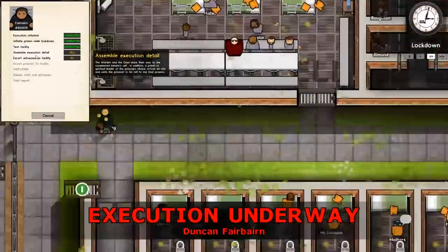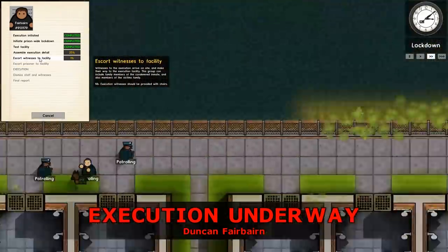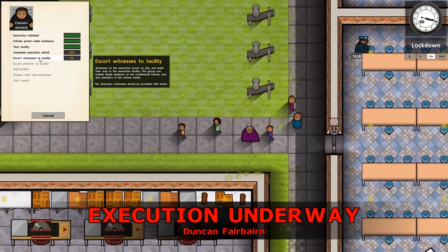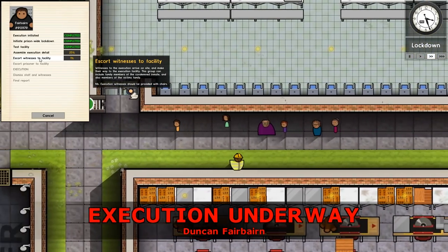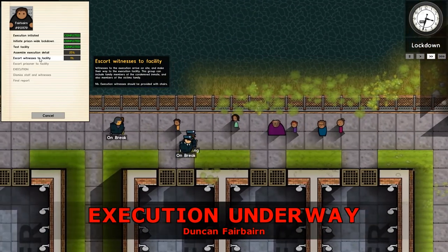It doesn't say - well it will say but I can't click on them. Witnesses to the execution arrive on site and make their way to the execution facility. This group can include family members of the condemned inmate and also members of the victim's family. Note: execution witnesses should be provided with chairs.